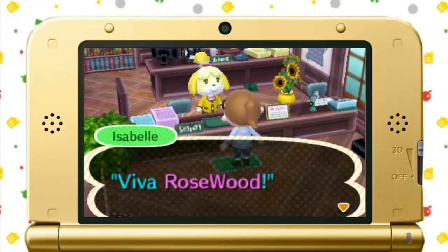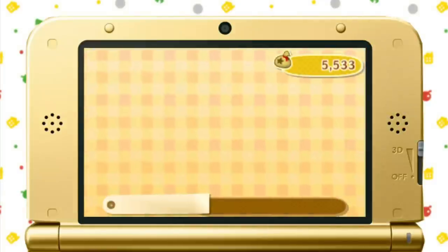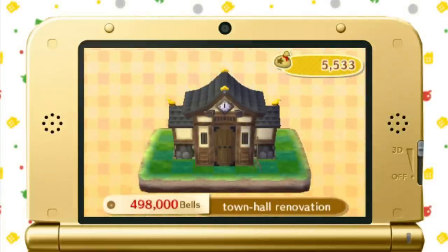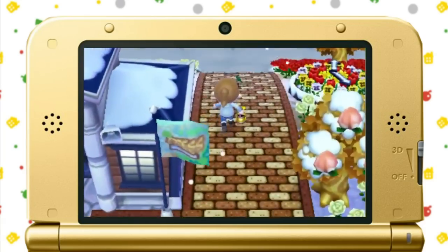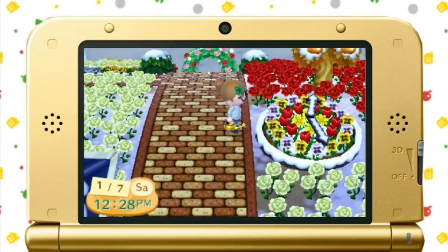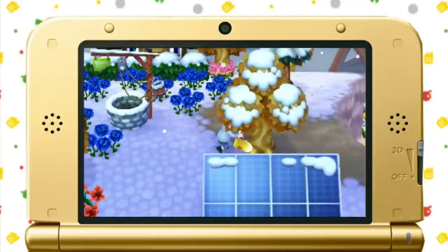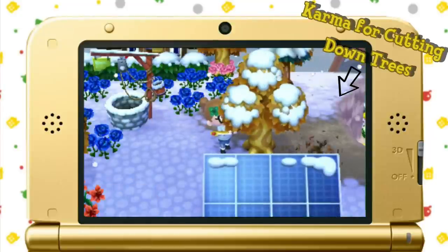There are numerous benefits to having the perfect town, but some of them take a little while to get. New public works projects are unlocked after confirming with Isabelle that your town is perfect. These include the flower clock and the town hall renovations. As an added benefit, the flower clock really improves villager satisfaction. If you have tree stumps around your town, you now have the chance of finding rare mushrooms around them, which are quite valuable.